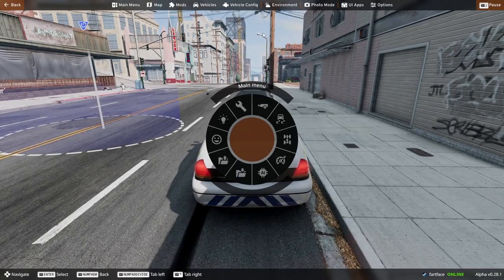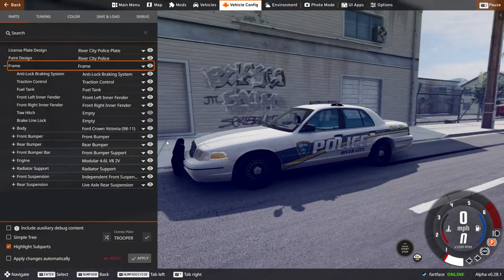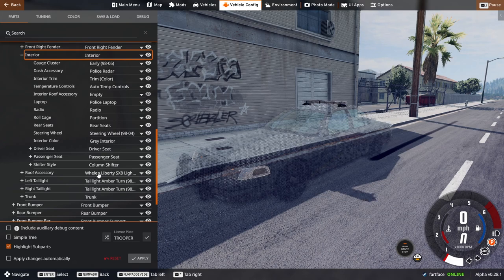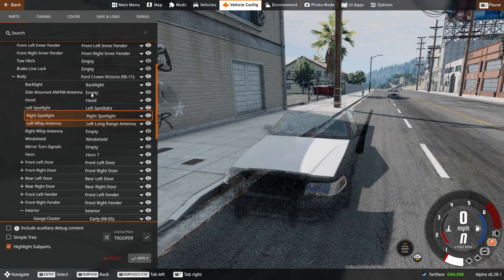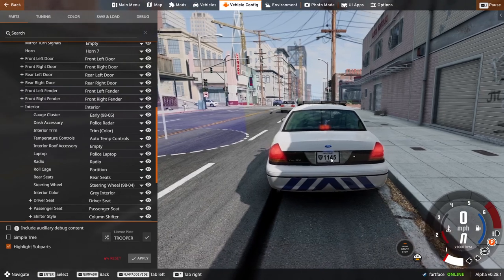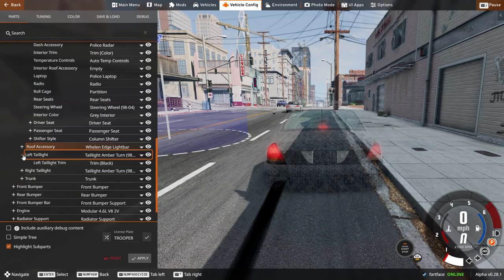So if we respawn here, we can go to our vehicle config and do this. What's cool about this mod is we can add a whole bunch of really cool customizations. We can change out the light bar — we can get the Whelen Edge, which I hope ERLC puts in the game. Kind of the old one too. Let's put an antenna on the car, spotlights, and some side-mounted antennas.